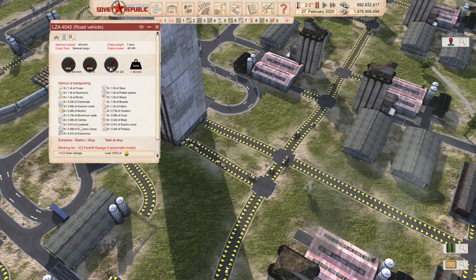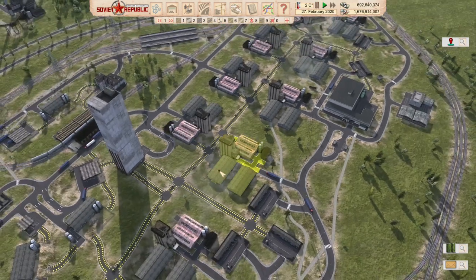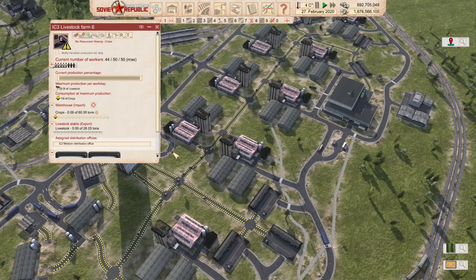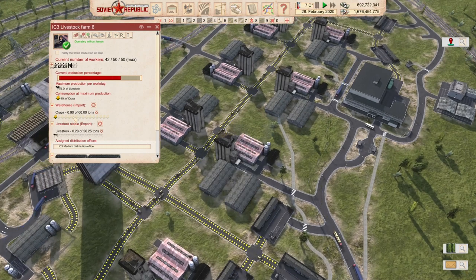1.8 tons is the max for things like steel. Meat, it can only carry half a ton. For livestock and cows, it can only carry about half a ton, and 1.4 tons of crops. If we look at a livestock farm, it creates five tons of livestock per day from ten tons of crops. That means a fair bit needs to be moved constantly. You can see only 1.4 tons of crops has arrived, and way before the next vehicle arrives, this thing will have run out. There we go — we've run out. We've created 0.7 tons of livestock and that's it.